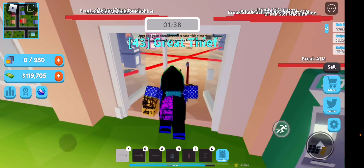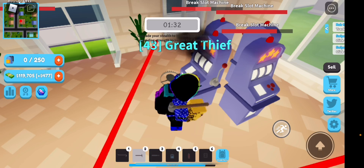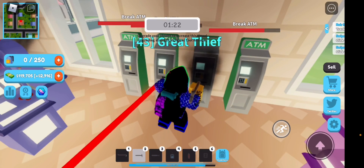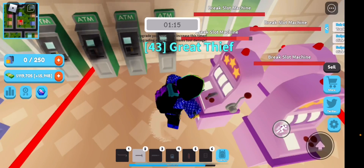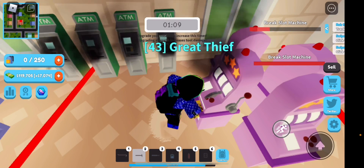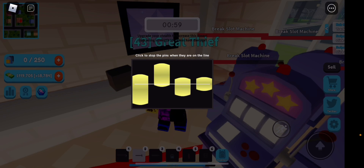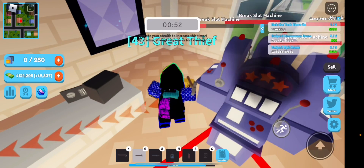If I go quiet, that means I'm trying to concentrate, especially with the last two because they are pretty difficult. As you can see, we have 1 minute and 30 seconds because my stealth is upgraded a bit higher. Let's smash these machines over here and quickly get everything. It's pretty easy, not too hard. I do normally complete the whole store but I'm talking at the same time, so I might lose concentration. There is a small safe here — I don't go for the paintings because I don't feel it's worth it.